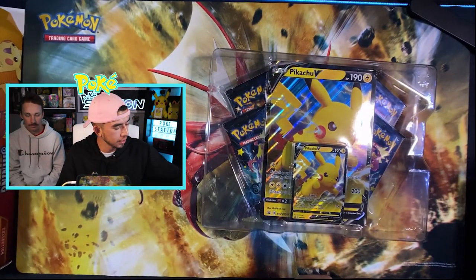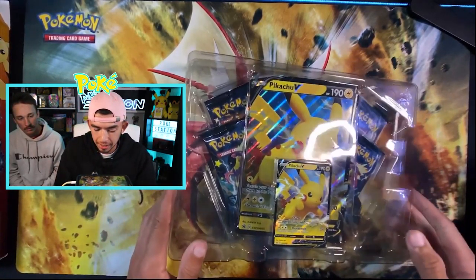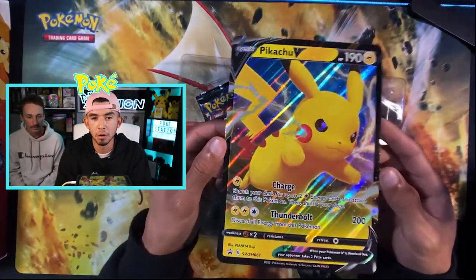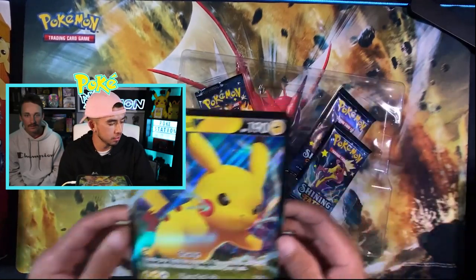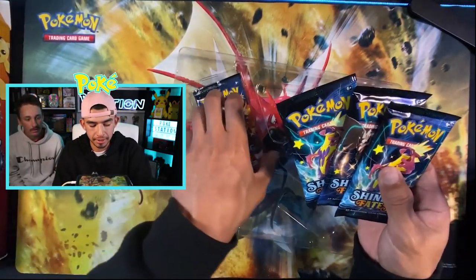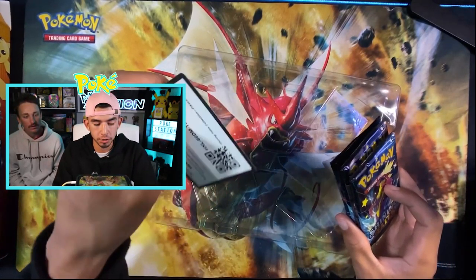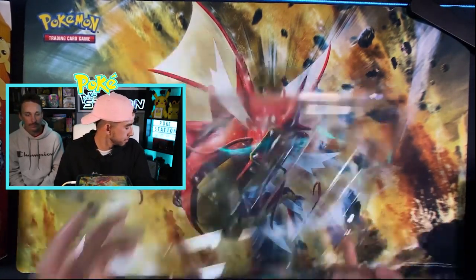Let's go ahead and look inside here real quick. We got the Pikachu promo card — really excited to finally have that in my collection. Got the Pikachu oversized card, which looks sweet. And then we have four packs of Shining Fates right here. Lots of awesome Pokémon to get in this set. And then of course, this code card is for y'all — go ahead and use that. Let's just get right into it.